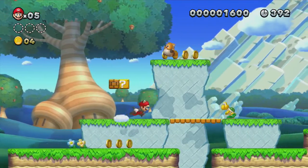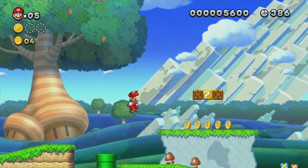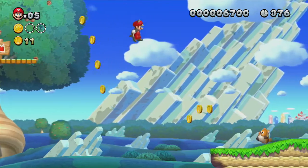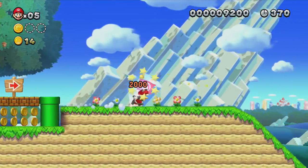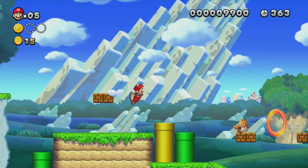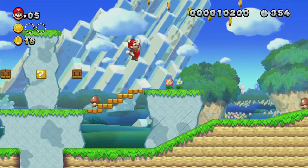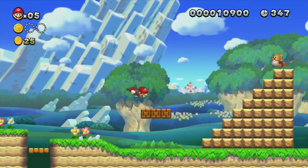Here we are with the acorn power-up, which basically turns you into a flying squirrel. The way it works is you just run and hit the right bumper, or shake the Wiimote if you're using that. If you're mini Mario and you hit a checkpoint, it will turn you into big slash normal Mario. The game is pretty forgiving in terms of extra lives, so you don't really need to collect all of these coins.